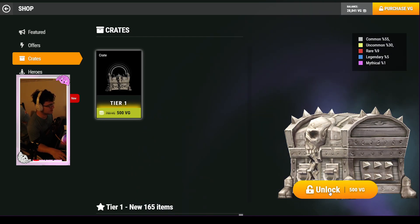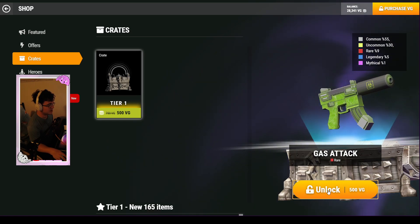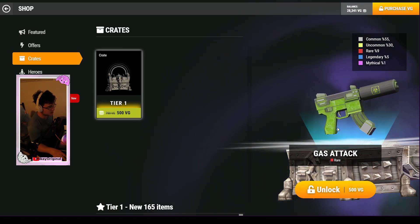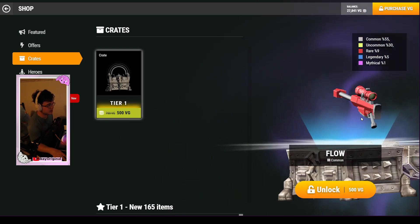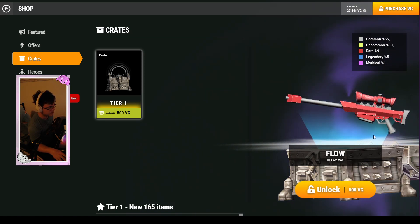I really hope we get something crazy. Let's start — and bam! We got gas attack. I don't think I have that one, and it looks pretty dang cool, dude. I like it. That's cool. We got flow — kind of bland, but I do like it a little bit.